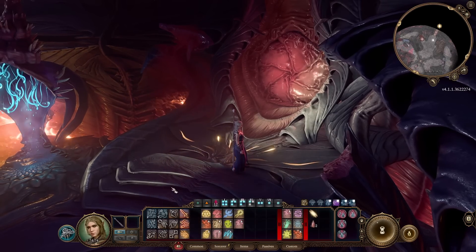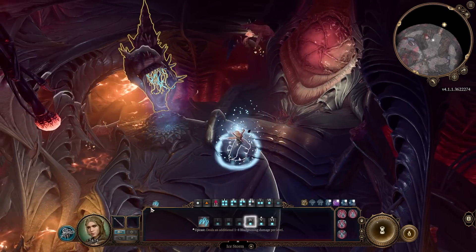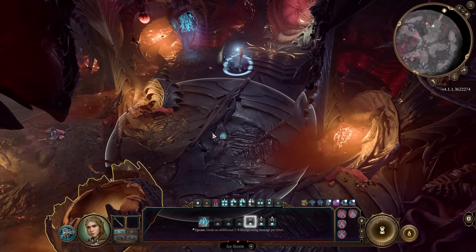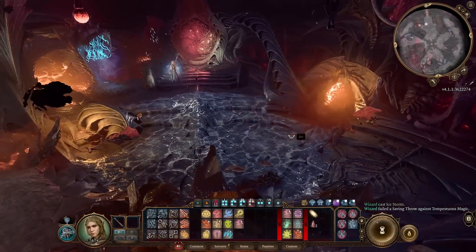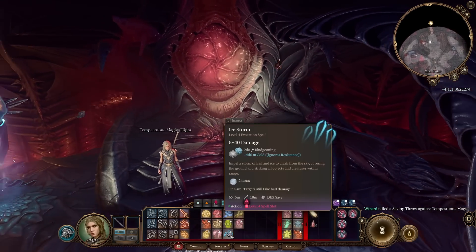Ice Storm — very, very nice spell. It creates an ice area for 2 turns with a very large radius. You just create a lot of ice with it. Really nice, really beautiful spell. That was level 4 spells.